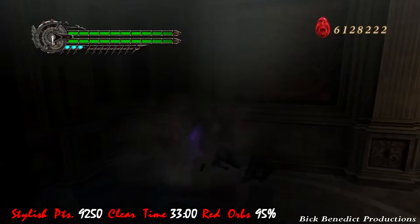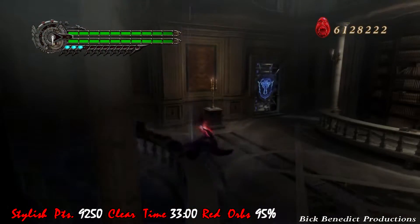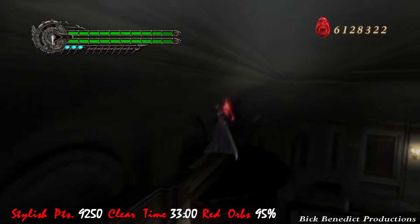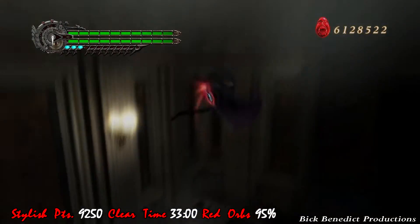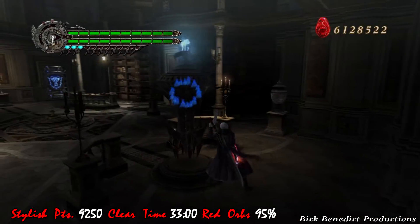The stylish points that you need on this mission: 9,250. Clear time of 33 minutes, which is absurd — it'll never take you that long. And of course, you need to find 95% or more of the red orbs. I'm aware that the stylish points display needs a comma, but I don't put commas for just four digits.